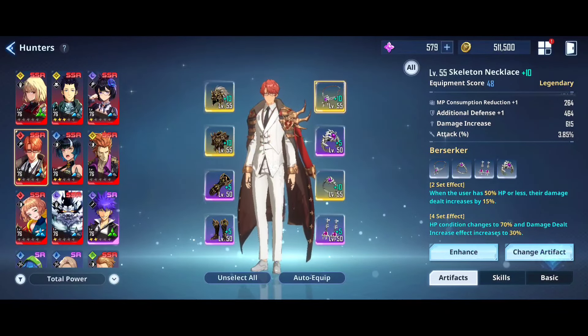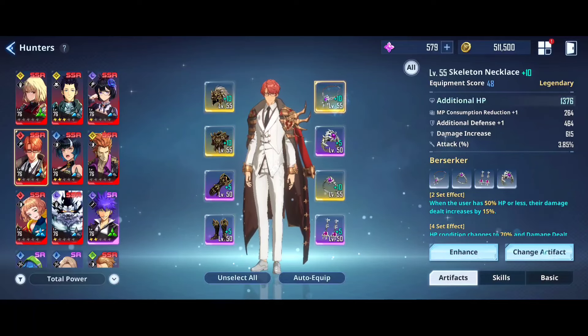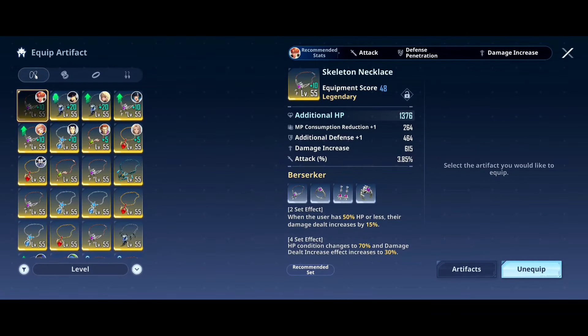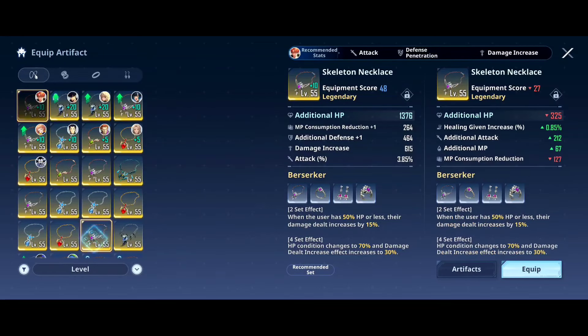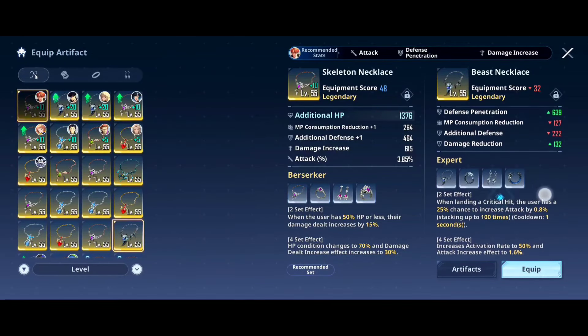Since Choi Jong-In doesn't crit, you don't want to give him sets that rely on crits. For example, you don't want to give him the Red Eye set because its effect gets activated on crit and he doesn't crit. Same with the Beast set — you don't want to give him that either, because it also gets applied on crit and he doesn't crit.